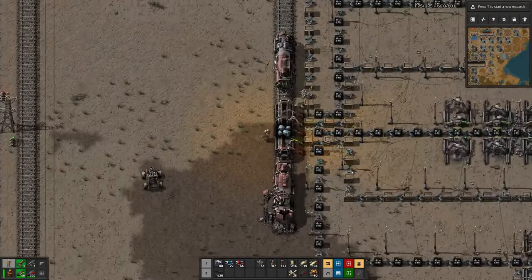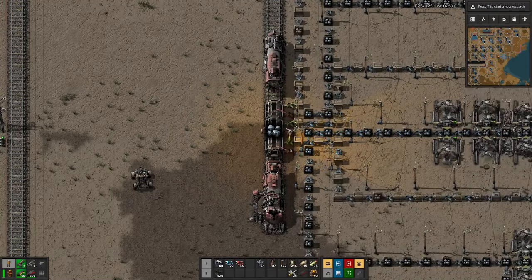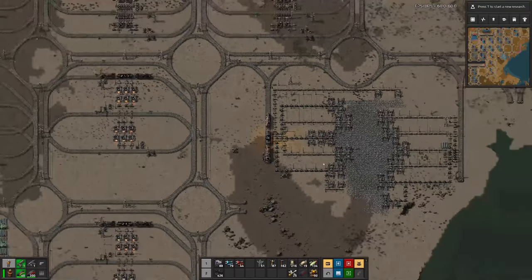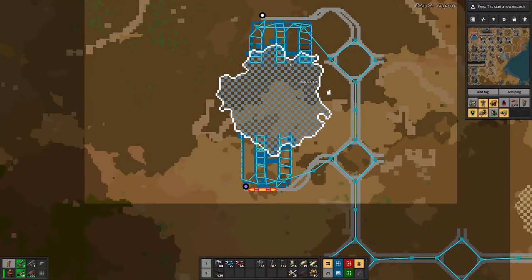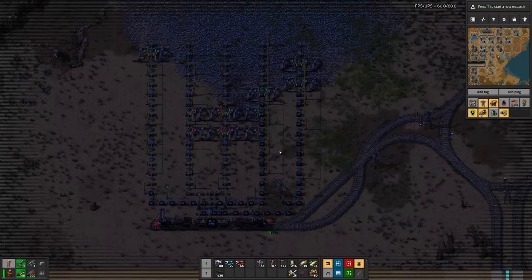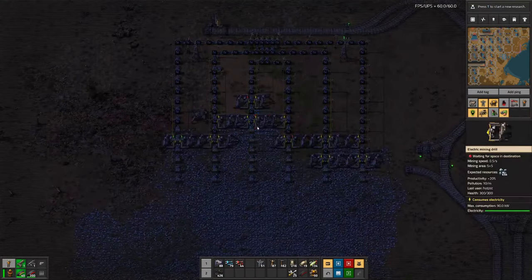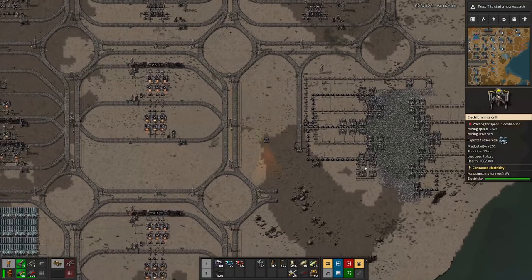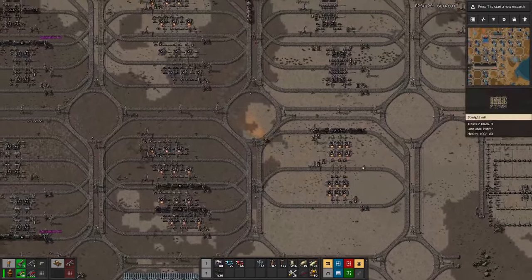This side was actually the first field, so the loading is a bit weird here — with the long-handed inserters they are not that fast, especially compared to stack inserters, but it does the job. We have a second iron mine up here where apparently we also have quite a few miners already out of ore, so I will head up there and fix that as well.